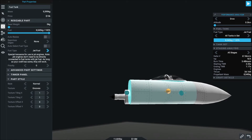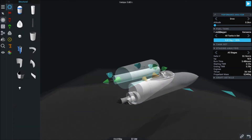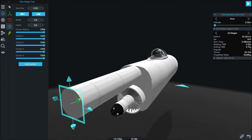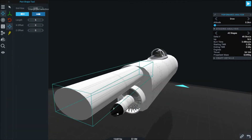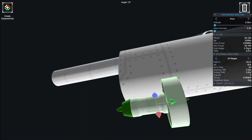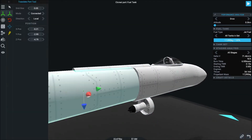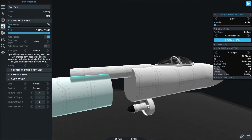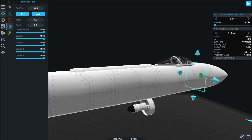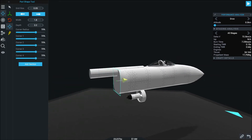Starting off the next mission, instead of launching a rocket I actually wanted to fly a little jet. Since the only science experiment we've unlocked right now is the barometer, really all the science we can get is going to be in the atmosphere. If we can create a jet that can carry multiple barometers per mission and can be reused, we can get a lot of scientific data per mission.